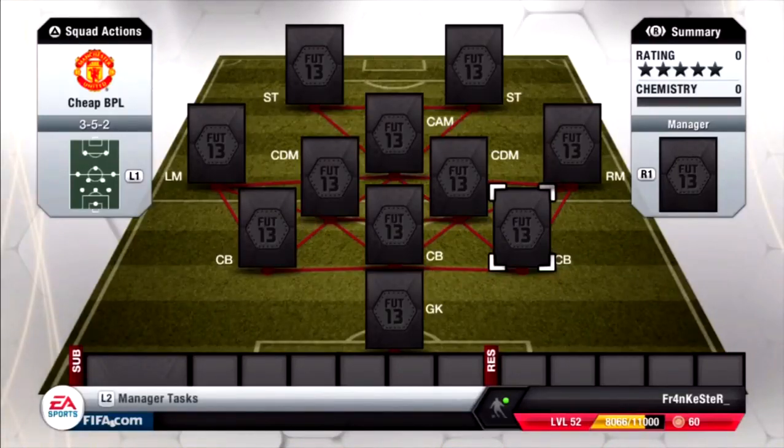Hello guys, Frankster here from TerraGamers and today I'm gonna be bringing you our first ever FIFA 13 squad builder. It's gonna be a cheap Barclays Premier League side which is a beast side, and it won't cost you a lot - the maximum player is gonna be like 3000 or something. We're gonna be using the 3-5-2 formation and I know a lot of people will argue with this because defending is so hard in this game, but trust me with these 3 beast defenders and our 2 CDMs, having 5 midfielders will get most of the possession - probably no one will ever shoot at you, maybe like 2 or 3 shots in the whole match.